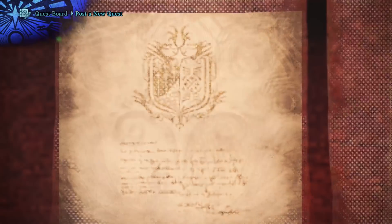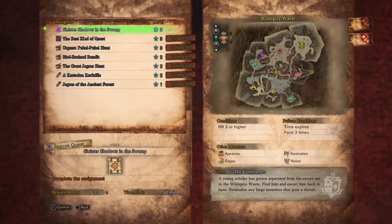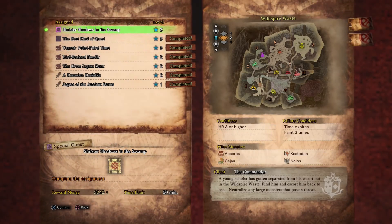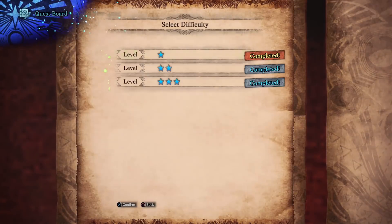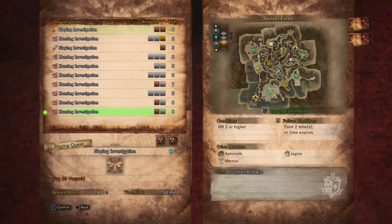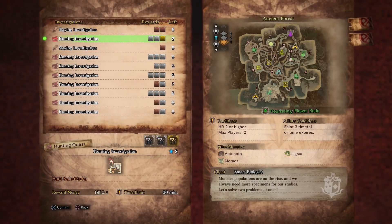Should we do the next story quest? 'Sinister Shadow in the Swamp' — complete the assignment. I feel like this is going to involve fighting a large monster, and I don't really want to fight a large monster with my sword and shield, especially one I've not seen before. Let's fight a couple of Great Jagras on an expedition instead.